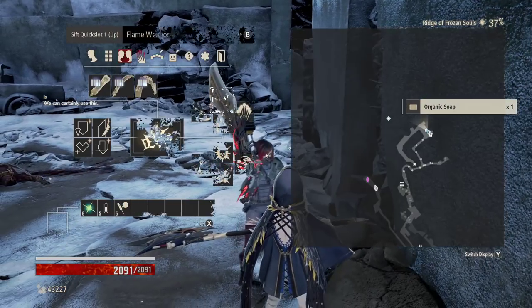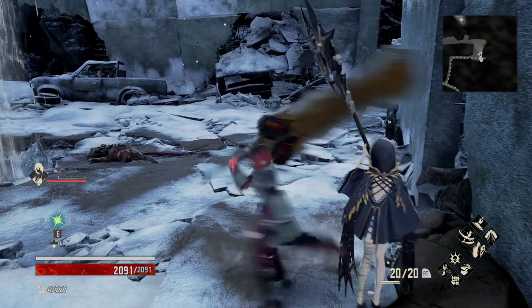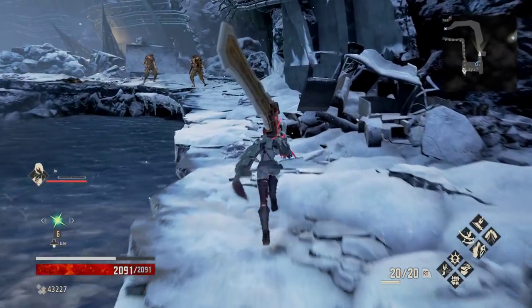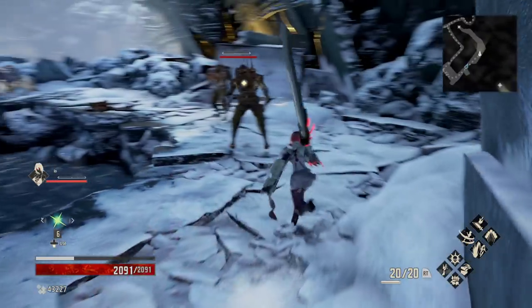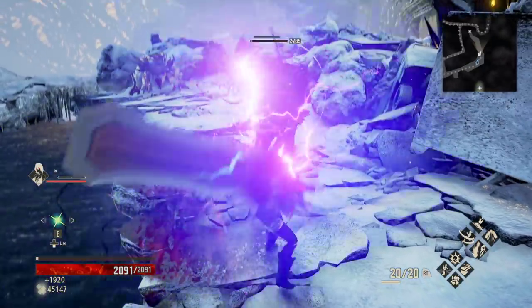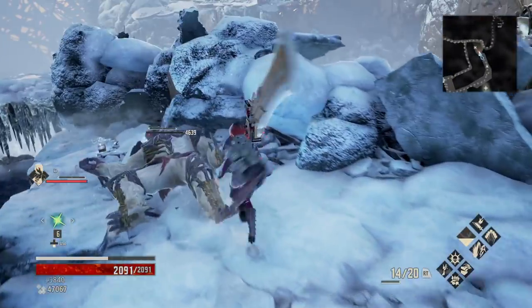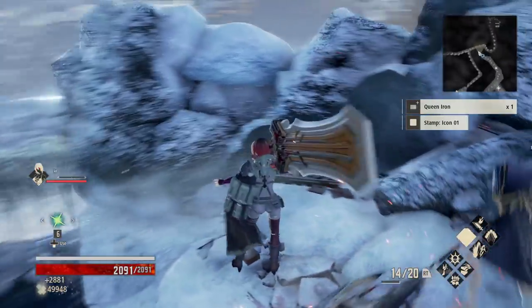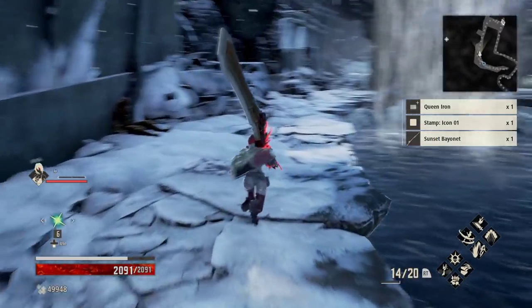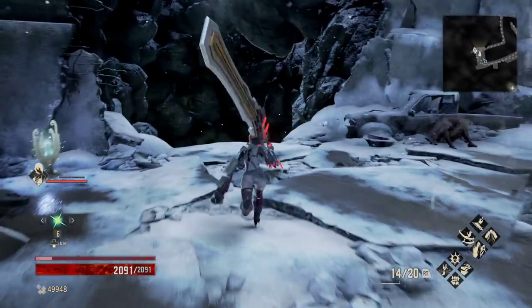Go ahead and pick up the organic soap. We're going to go up this way first. Build these guys, stamp those over there. Make our way back — at the pace we're going, we're definitely knocking this area out in one episode. This is the path for progression, but before that we're going to head down into the cave.